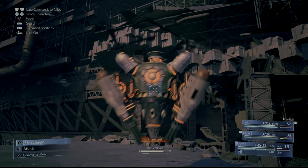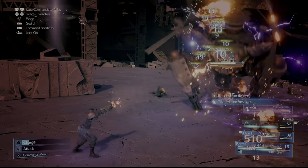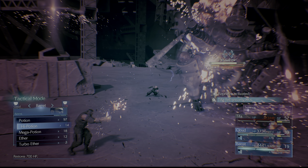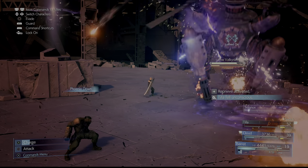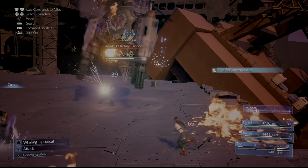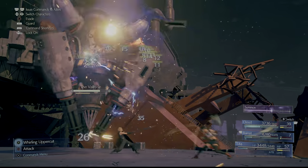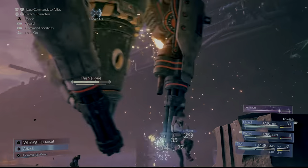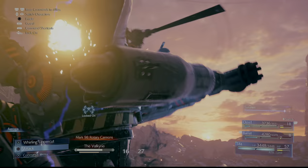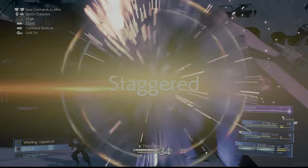The boss can put down AoE fields, and if you stand in them for too long you will get stunned. What the boss will do is burrow into the ground and start spinning, moving towards a particular character — if that character is stunned, they're in trouble. After the boss spins around for a while, it is vulnerable to being stunned. So lay into it with more thunder magic or air attacks and try to stagger it right after it spins through those AoE stun areas. With the elemental materia linked with lightning on Barret, everything you're doing is bonus damage and more stagger damage.